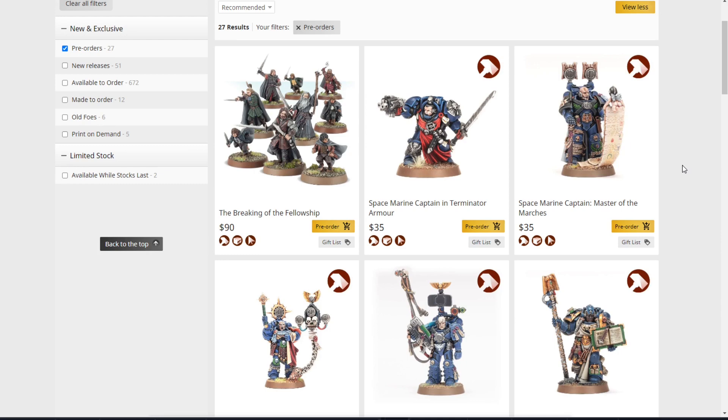Next we're on to some classic Space Marines returning for a limited time only. First we have the Space Marine Captain in Terminator Armor — this is an OG model, looks good overall, holds up pretty well. $35 for him. Then we have the Space Marine Captain Master of Marches — this one's pretty cool.